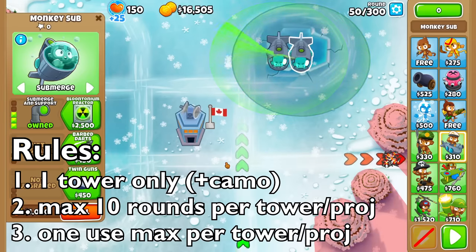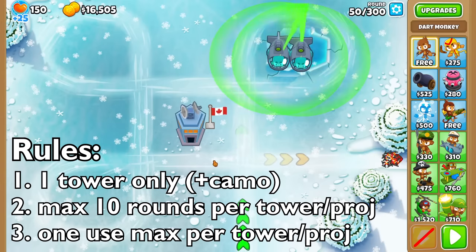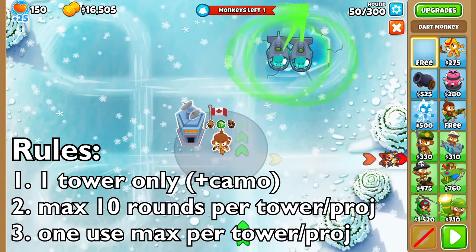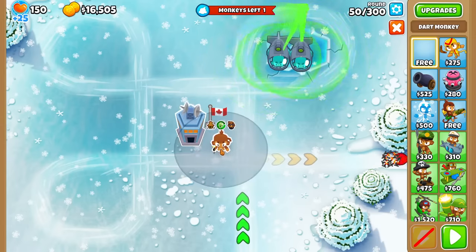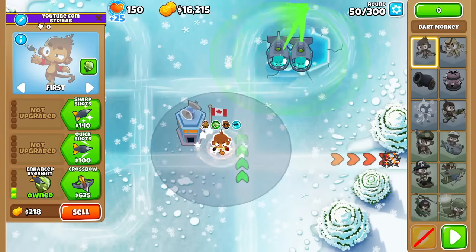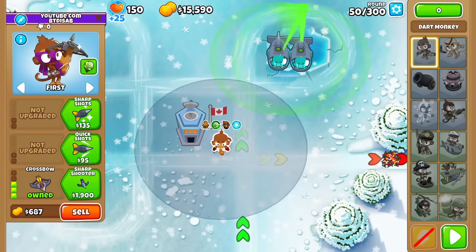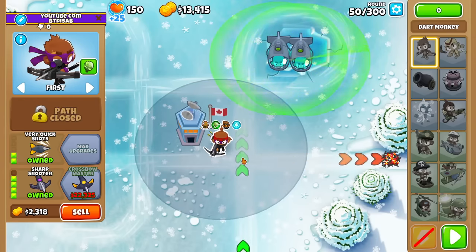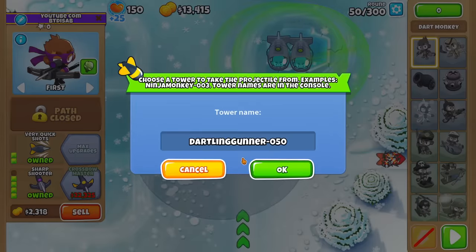I'm going to do both decamo options since camo projectiles might be a little finicky. Any tower combination I get, I can only use for 10 rounds at a time, and I cannot use that tower or projectile for the rest of the game. We'll see how long we survive. I think knowing how some projectiles did last time, I'm hoping we'll do a little bit better — I think we got to like 140 or 150 last time. So let's start with a sharpshooter.